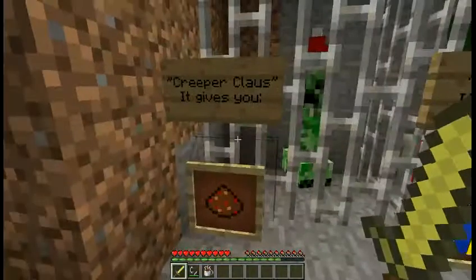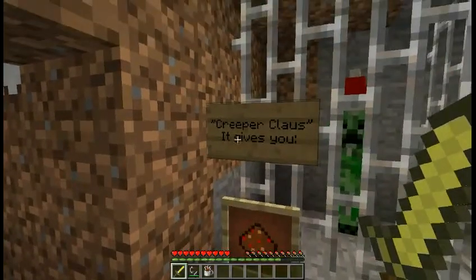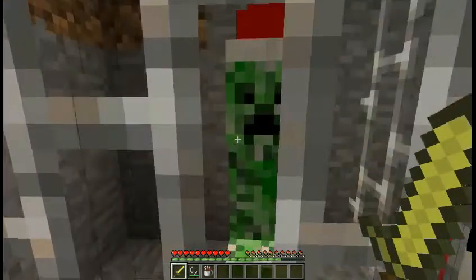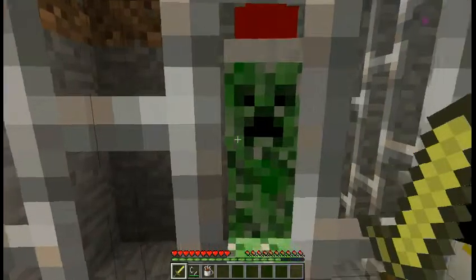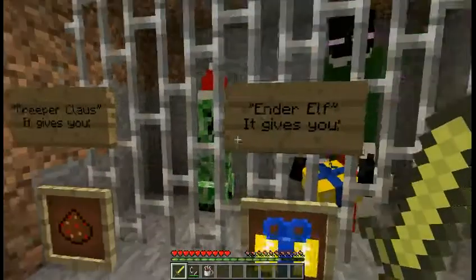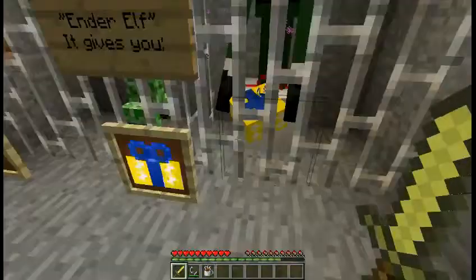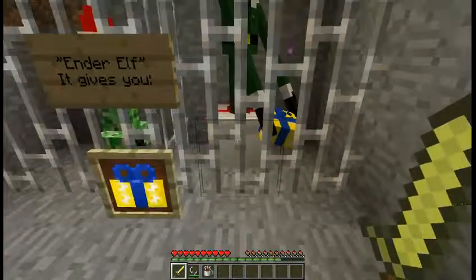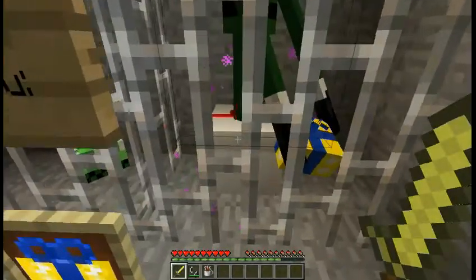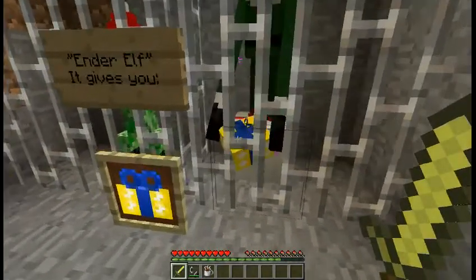Over here I've got the two new mobs added by this mod. This is the Christmas creeper — it gives you the spice and they're not hostile. You can hit them and they will not explode; they're just there to give you Christmas spice. This other one is special and it is hostile — this is the Ender Elf. There's a small chance he will be holding a gift, and when you kill him he gives you that gift.